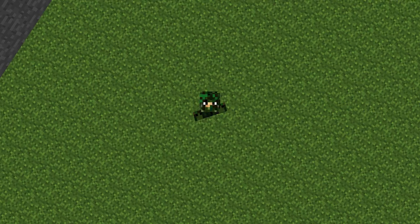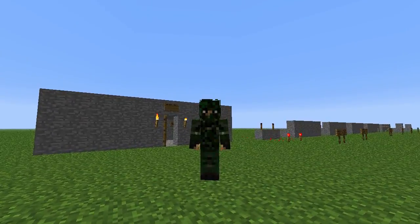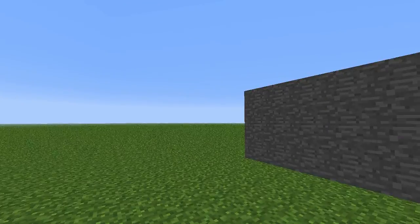Hey guys, it's FlamingHippo here, and I'm going to show you how to make an advanced automatic bank with a combination lock — a one-person bank type thing. So let's jump right into it.